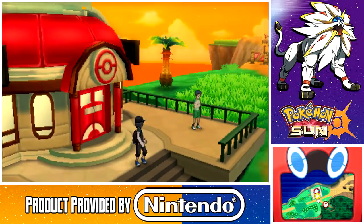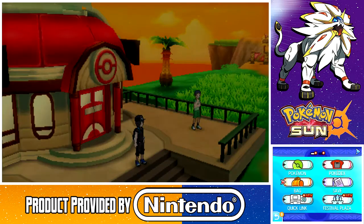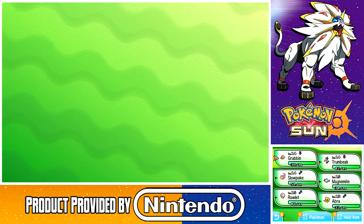Alright guys, we return now with more of Pokemon Sun and Moon. Before we begin, special thanks to Nintendo for providing me a copy of this game. And previously we've covered a lot of Route 2. But if anybody's wondering, yes, my team's still pretty much the same, with the exception being that Pikapek evolved into a Trumbeak. And my Rowlet is pretty close to evolving, same for Abra.